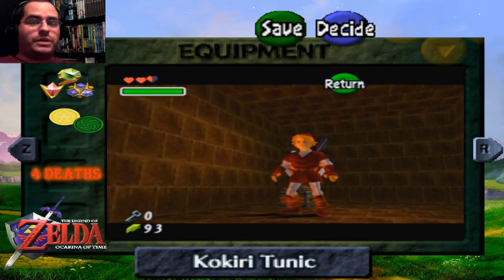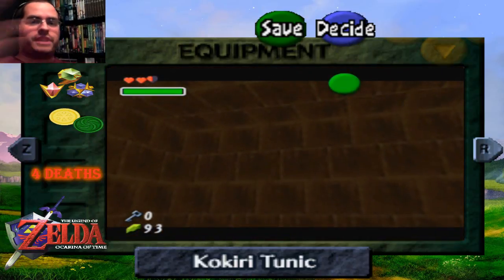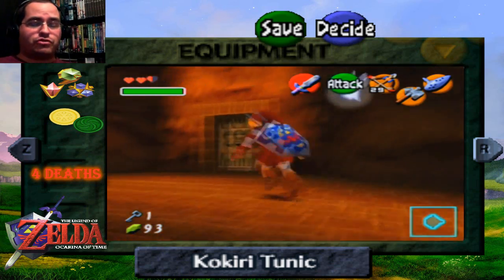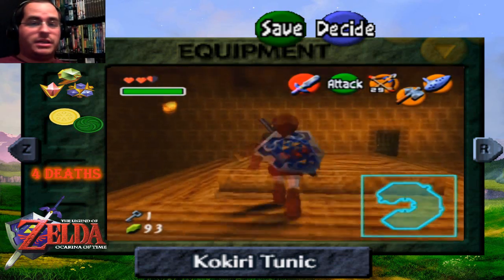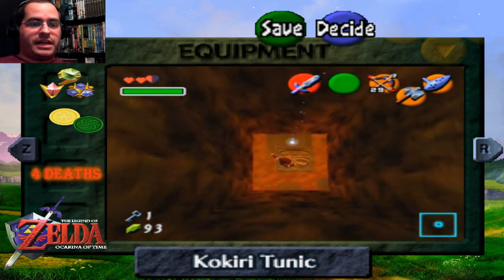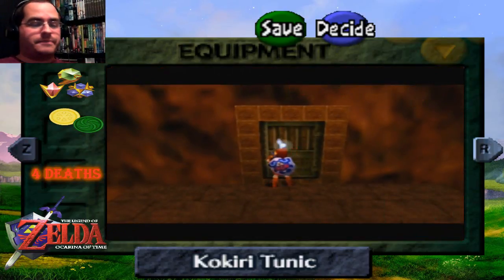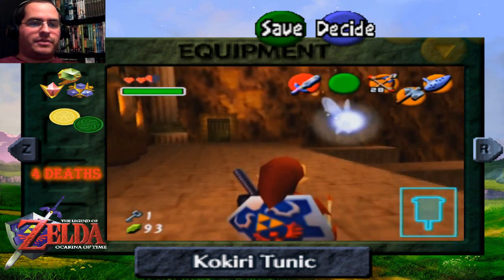This Goron tells you where to go next because at this point you've explored the rest of the dungeon and have nowhere else to go. You don't know where the boss key is. He says, go back to the entrance — now that you have the Megaton Hammer, you probably forgot about that statue at the entrance that you can destroy with it. I didn't notice it either, and probably a lot of other players didn't. Thankfully the developers gave this Goron that exact hint. He tells you where to go for that last key and the last Goron.